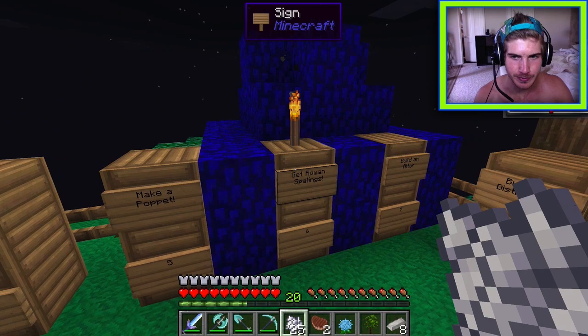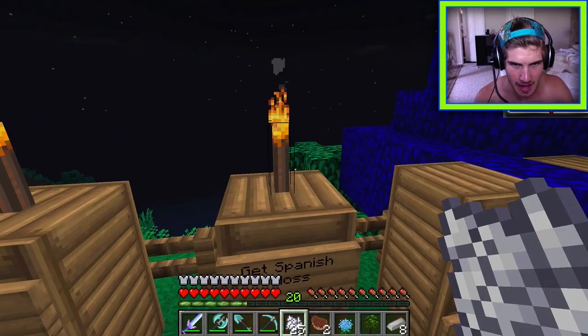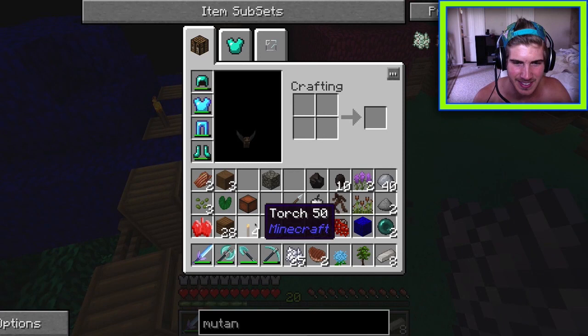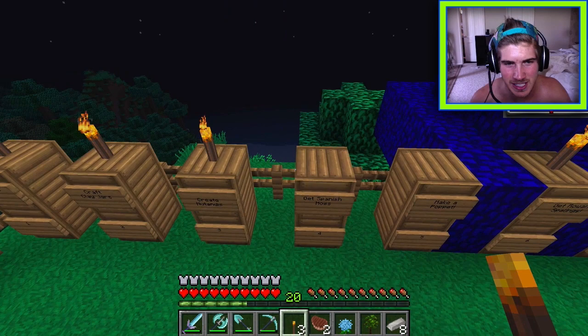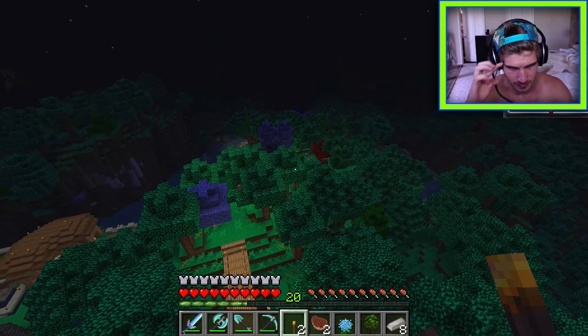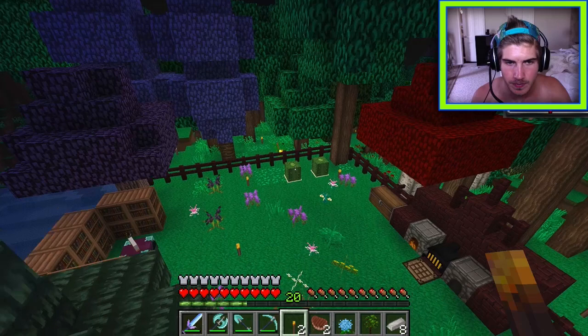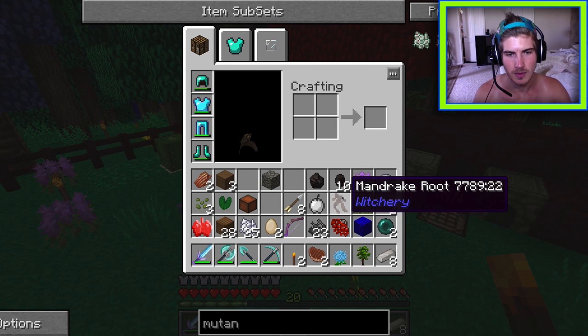A dispute over who gets credit — one player made the mutandis, another made the Spanish moss. The cat is finally sitting but stands up when its owner gets close. It sits down again when the player flies away. A name tag is urgently needed.